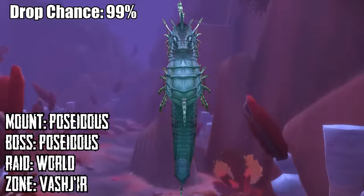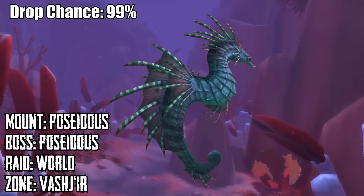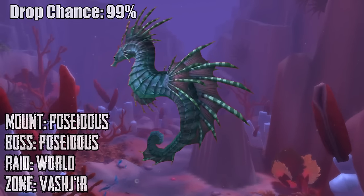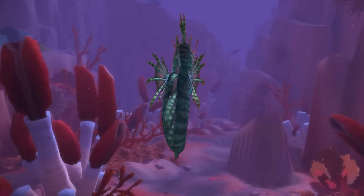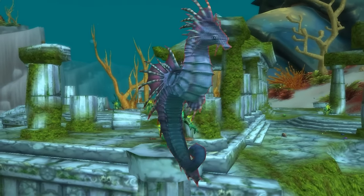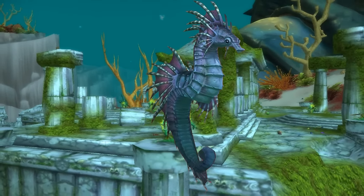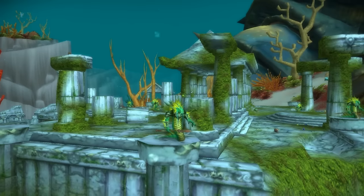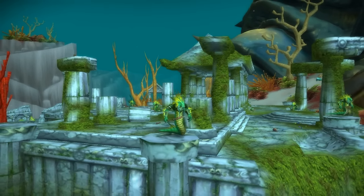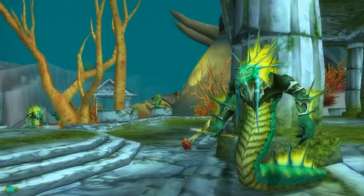Number 5 is the Reins of Poseidus, which drops off of Poseidus. This mount also has a 99% chance of dropping, and it is an extremely rare mount that I have only seen one person riding on my server. This rare spawns every 72 hours according to most sources, though some have reported 48 hours; regardless, it doesn't spawn often.